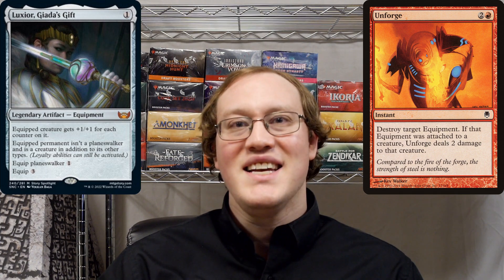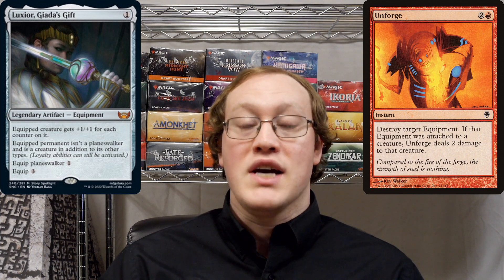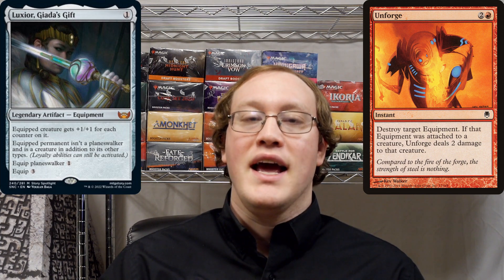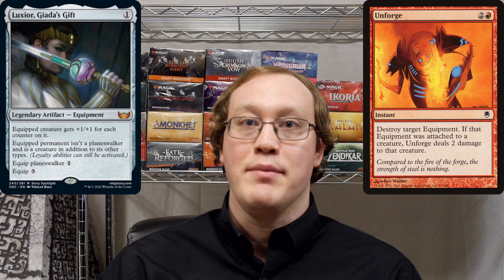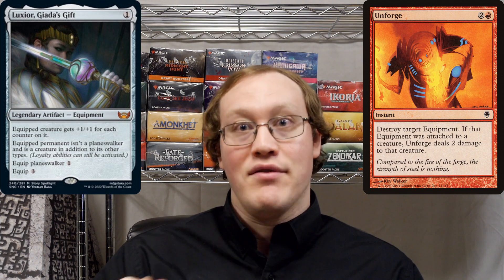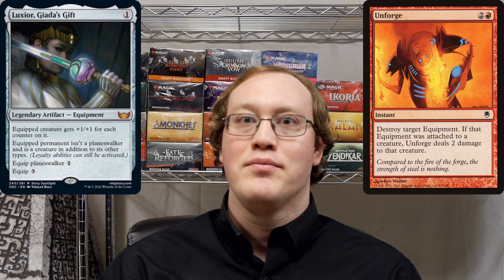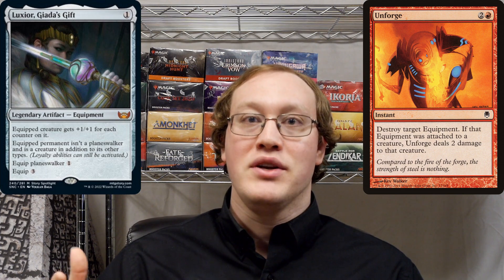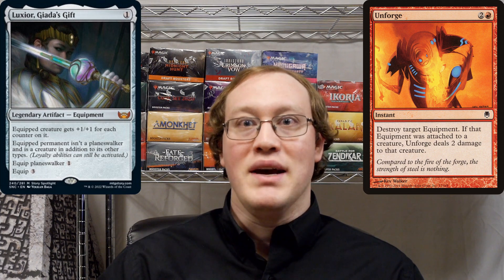Let's notice that Nick did get a little bit lucky here. That's because Planeswalker is the only other permanent type that can be dealt damage. So that would mean that if Amy had some other type of permanent, like a land, and attached Luxior to it — which would be possible; there's stuff that animates a land until end of turn, for example — then it would be possible for that land to still have the Luxior attached to it even after the effect that originally animated it ended. That's because the Luxior ability is able to continue to apply to the equipped permanent and continue to make it into a creature.